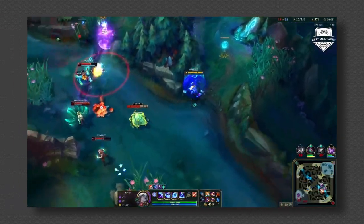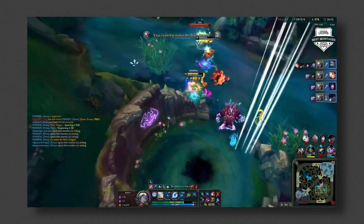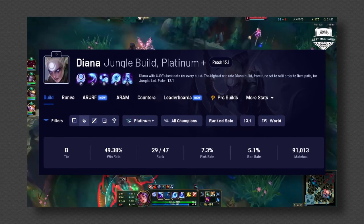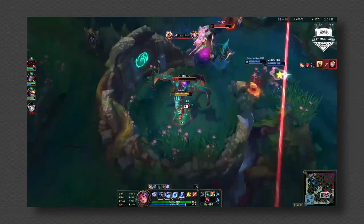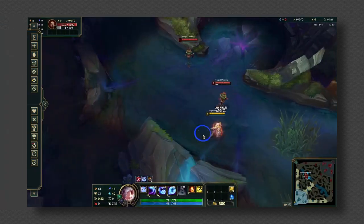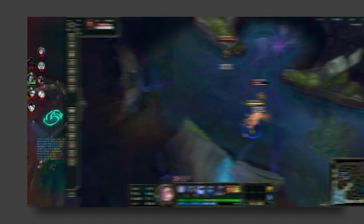Hello everyone. So today, as I spoke about in my last video, I'm going to be talking about Diana and how I think people should build her instead of how people are building her now. Unlike the other junglers I've spoken about, Diana has a fairly good win rate already. Generally there's only really one way to play Diana — try and get a triple dash by auto E'ing on the minion, then auto Q E'ing on the minion and dash to them again. That's the highest level Diana combo in my opinion.